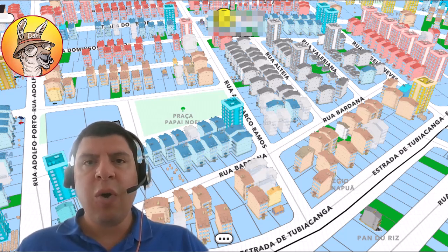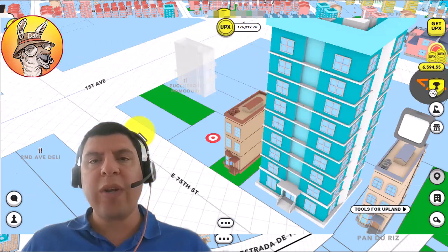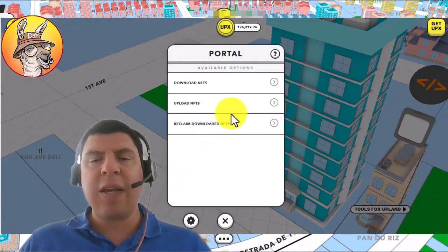Nothing else will change — only the way in which it is displayed. The only way to sell your Sparklet, and the easiest way to buy it, will be through these crypto exchanges. This is the first reason why you're going to need to connect your MetaMask wallet to the Upland Metaverse. All the details about how to do that can be found in the link in the description below.